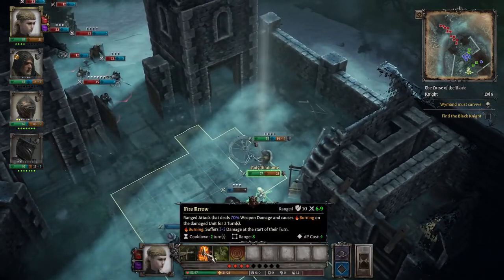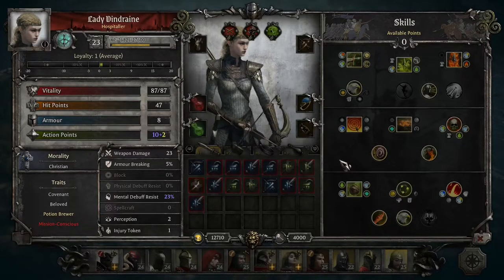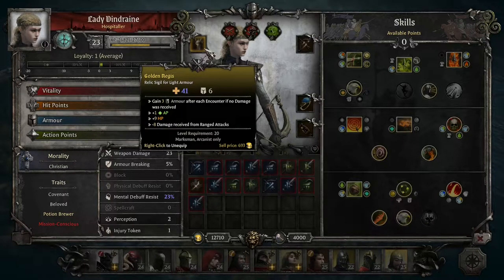More than 90% of your encounters are going to be against large groups of enemies, and the Marksman has absolutely nothing to offer in terms of AOE. They do have some skills like Poison Bomb, which you get very late in the game with Lady Dindrain. In terms of items, the Marksman can wear light armor, which gives some protection but compared to heavy or medium armor, it's the least protection available.